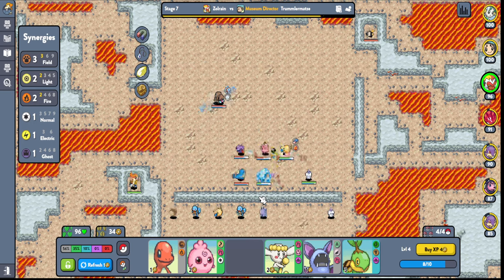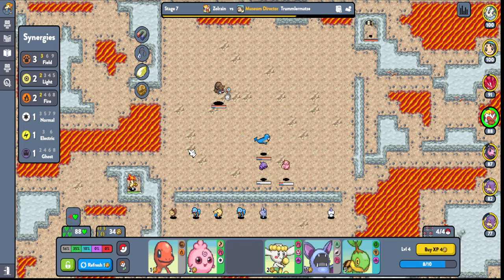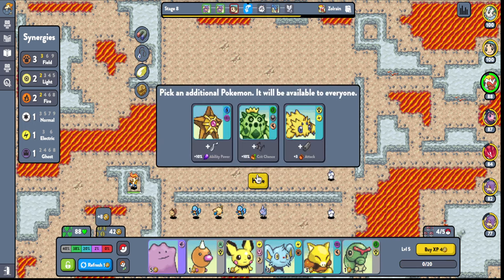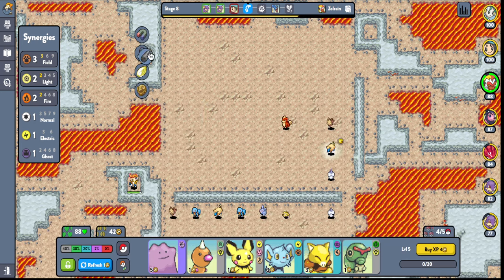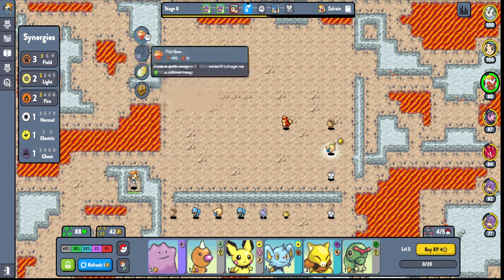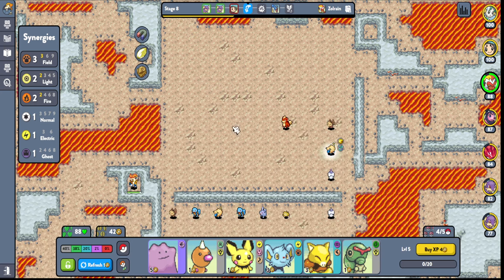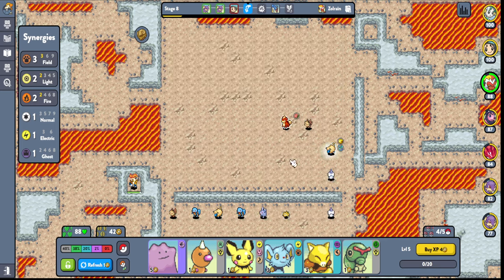Okay, they just got absolutely demolished. They have a lot of 2-stars very early. What do I want here? More attack power? I feel like attack power is really good with this. Sootheville, Mana Scarf, Fire Gem — I'm gonna go with the Mana Scarf, just gonna give it to this person. Here you go. You can have this too.